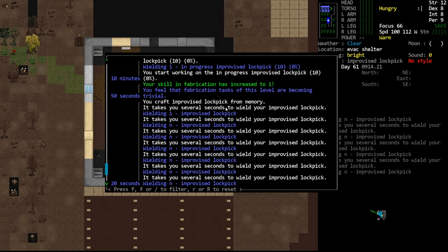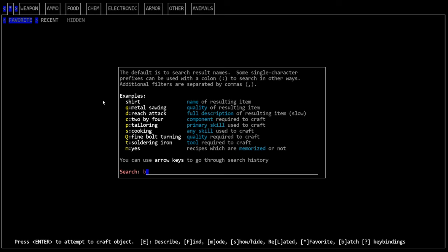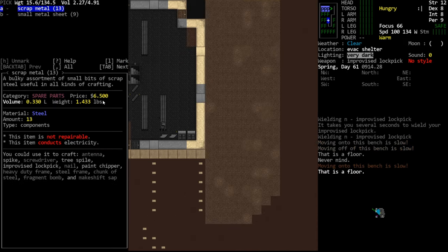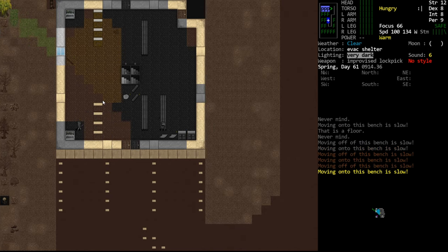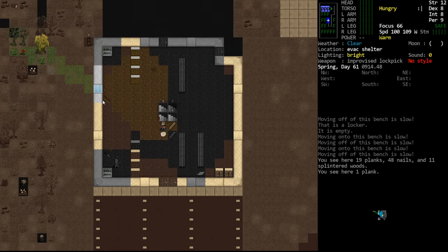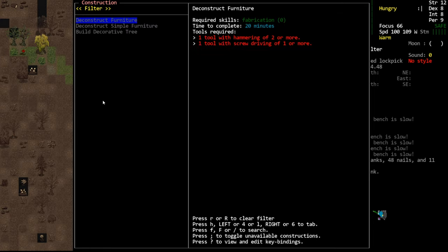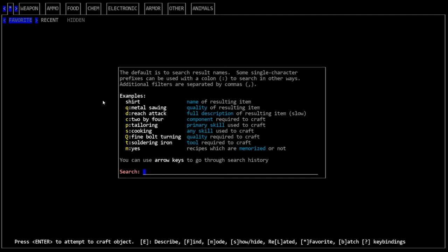Now we should be able to search for the brazier. You'll see it requires a tool with hammering of two or more, which we do not have, and it requires sheet metal. When you smash items it tends to give worse returns than if you deconstruct those items. So we're going to deconstruct these lockers instead of smashing them, in hopes of getting sheet metal. To deconstruct we actually require a hammer and a screwdriver, so we're going to look at making those two things right now.